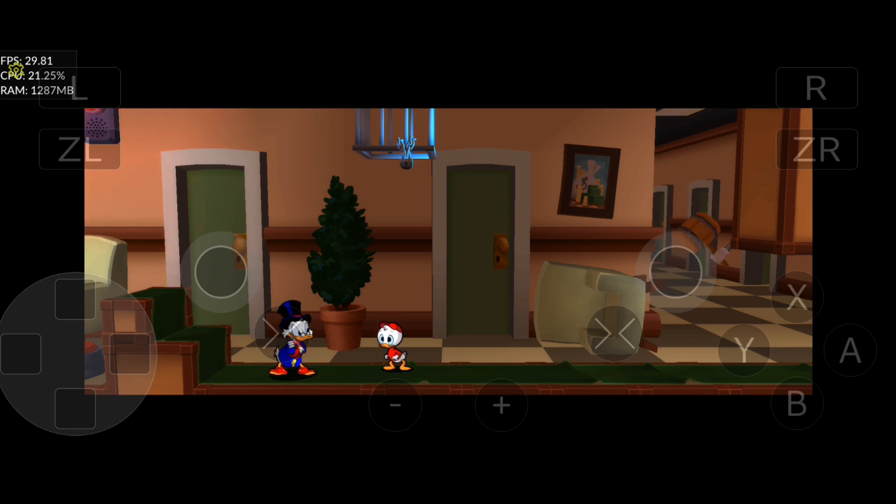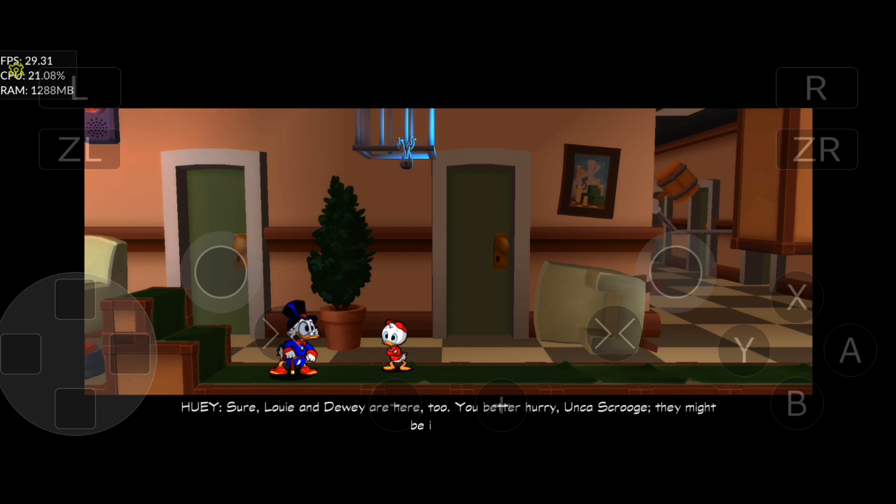But Huey, what are you doing here? Well, we saw the Beagle Boys going into the money bin. We? Sure. Louie and Dewey are here too. You better hurry, Uncle Scrooge — they might be in trouble.